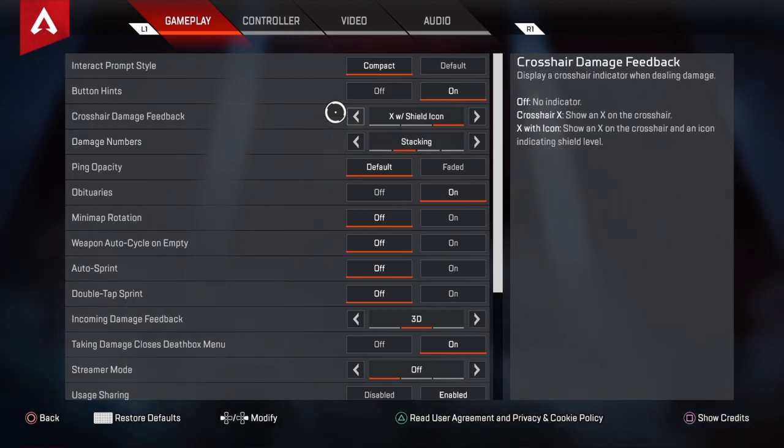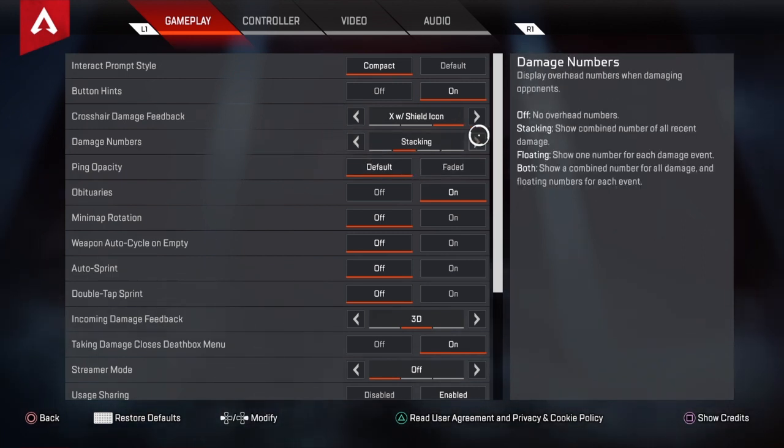Crosshair damage feedback with shield icon — of course, that's the only one I'm going to ever play on, not going to change it. Damage numbers on stacking. If you put it on floating, it tells you how much damage you hit per shot and it doesn't add up together, which is stupid. Both on is just too much on your screen. Stacking gives you your end total damage of hitting your bullets.